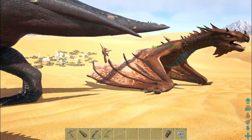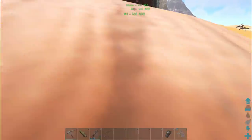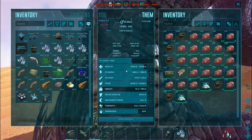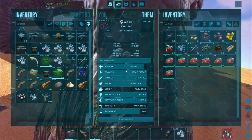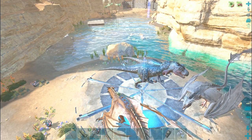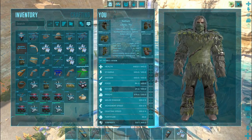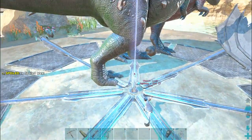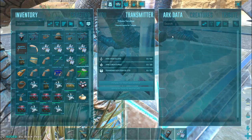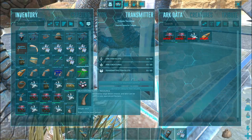I'm going to cut the video here and skip to the end. I'll be farming this area for about two hours, and at the end I'll show you what I managed to get and how many deathworms I killed. Alright, so here we are at the end of the two-hour farming session. I'm at the blue obelisk because there was a server restart — the game was offline for about 15 minutes — so I put my stuff in the obelisk to keep it safe.